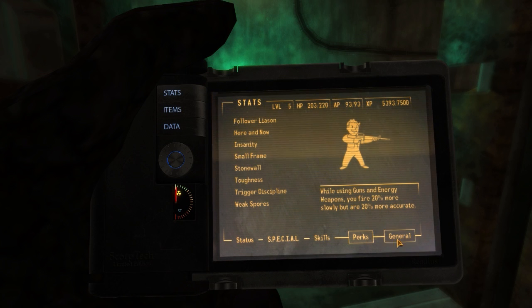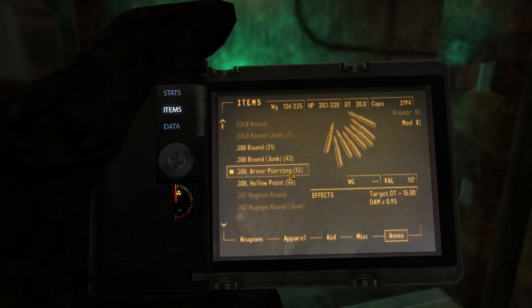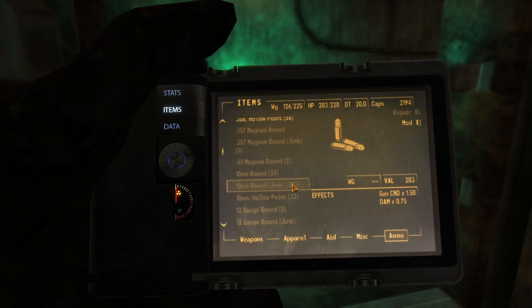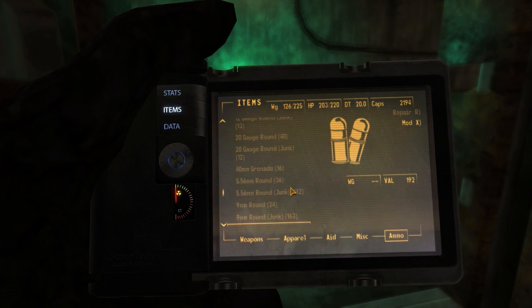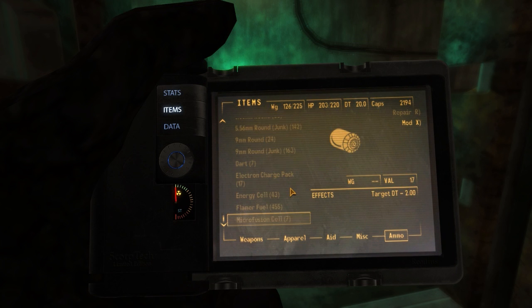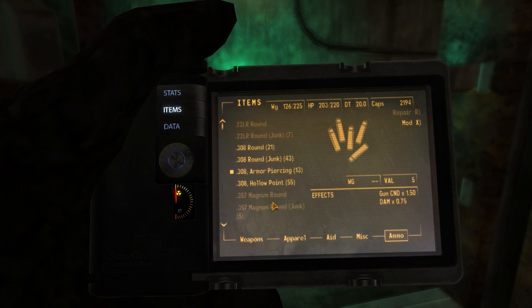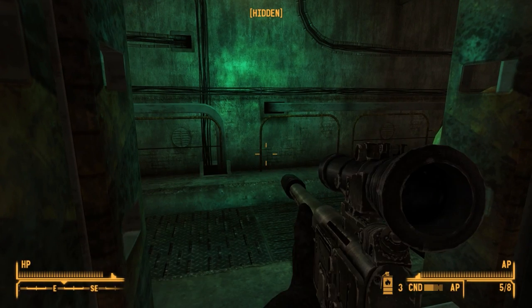Do I have armor piercing rounds for anything else? I'm intrigued — I know I bought a crap load of ammo including different varieties like hollow point and armor piercing back in Understone. Some hollow points on the 10 millimeter. It looks like these are the only armor piercing ones I have for the 308. Interesting.